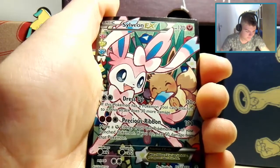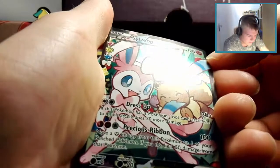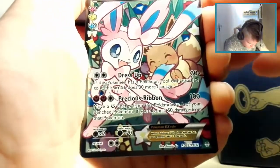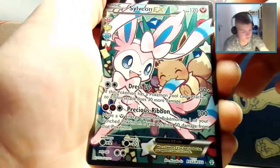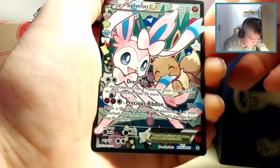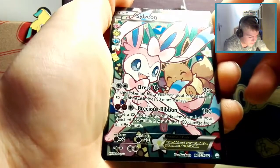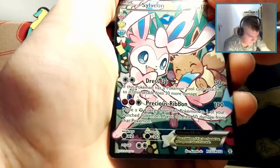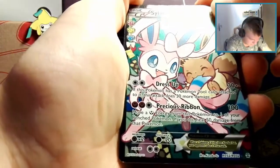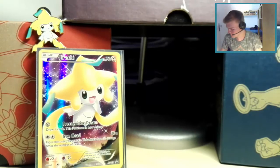The full art Radiant Collection cards include Gardevoir-EX, Mega Gardevoir-EX, Sylveon-EX, Pikachu-EX, and Flareon-EX among others. Sylveon-EX is a Fairy type with a black border. It has Dress Up: if this Pokemon has a Pokemon Tool attached, this attack does 30 more damage — so 80 with a Muscle Band. It also has Precious Ribbon: move a Fairy Energy from this Pokemon to one of your Benched Pokemon; if you do, heal 50 damage from that Pokemon. Really solid card.